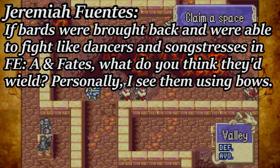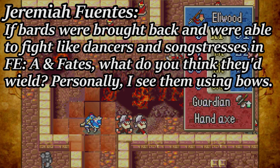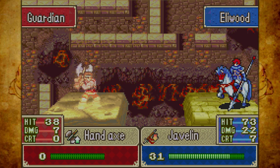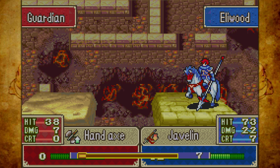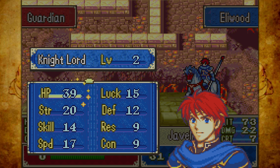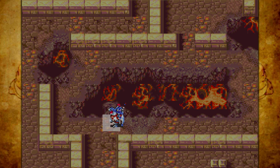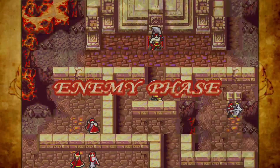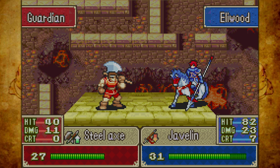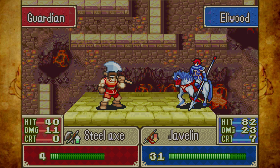Next question: if Nils and Ninian were brought back and able to fight like a dancer or songstress, what do you think they'd wield? Personally I see them using bows — I agree, bows or daggers. Maybe swords but only up to like C rank, because you don't want them using really fancy stuff. That's why I see them using sleight-of-hand weapons. I don't see them using axes or lances, or even magic. Bows and knives, not shurikens.